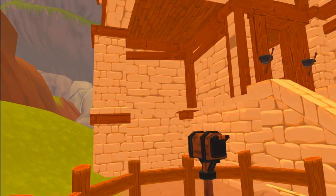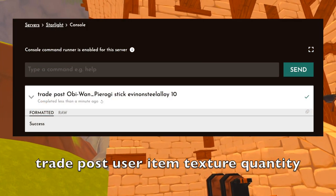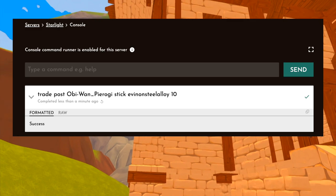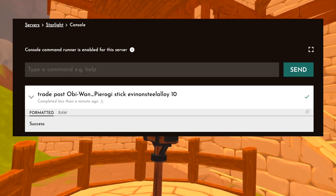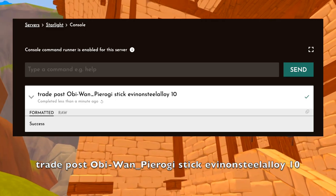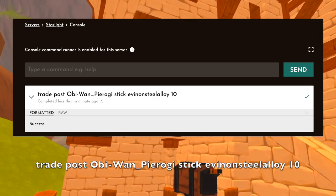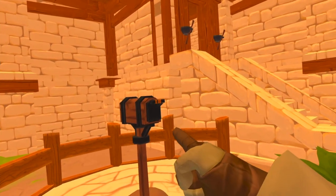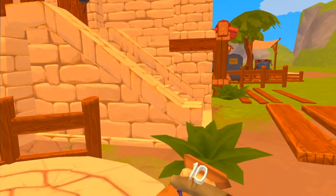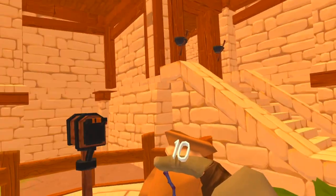Let's say I want a stick but I want it purple, and I want a quantity. So I'm now typing in 'trade post, my name, stick' because I want a stick, and now I want the texture — the texture name is Evanon Steel Alloy — and I want 10 of them, so now I put in my quantity. Hitting enter and look at that: we have a pouch full of purple sticks, Valiant-textured sticks.